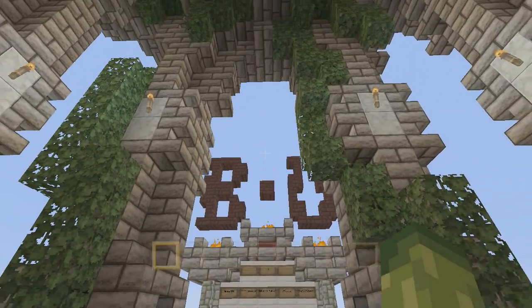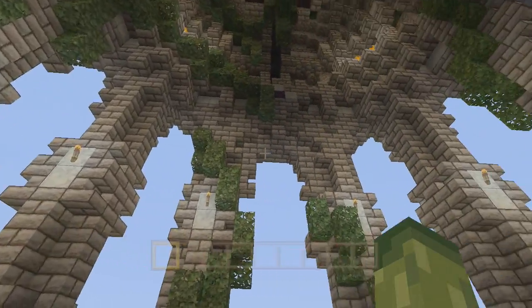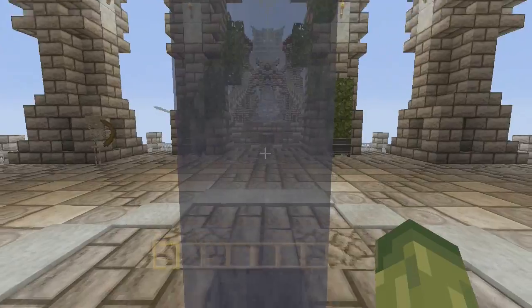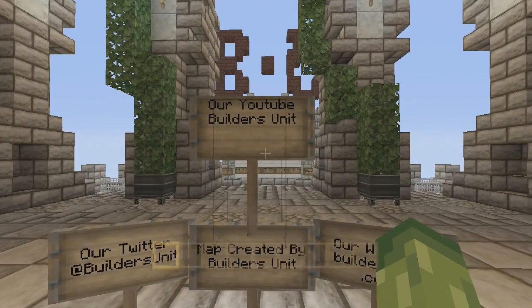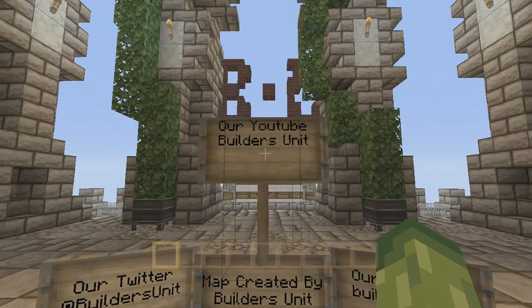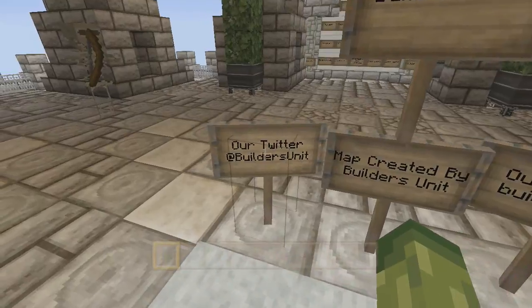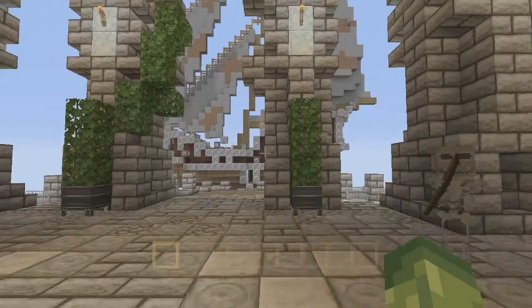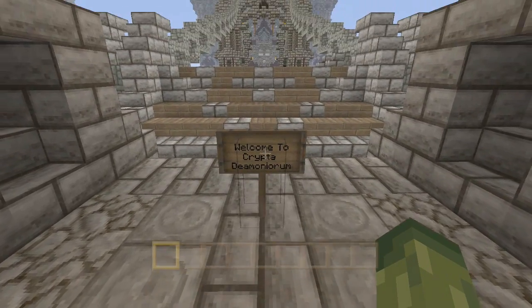Make sure you give them massive likes and subscribe. I'm currently using the natural texture pack because with this world it looks stunning. Here we have pretty much just their credits: YouTube is Builders Unit, the map created by Builders Unit, their website, and then their Twitter. Make sure you do check them out. And over here it says welcome to Crypto Demonorium.